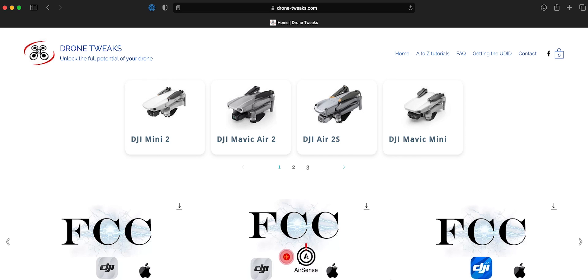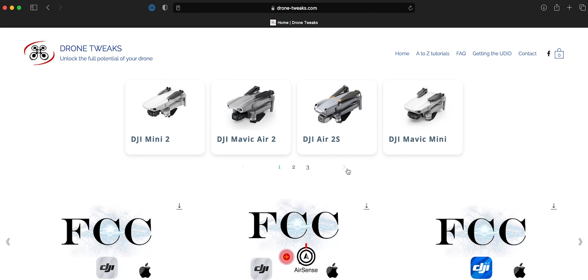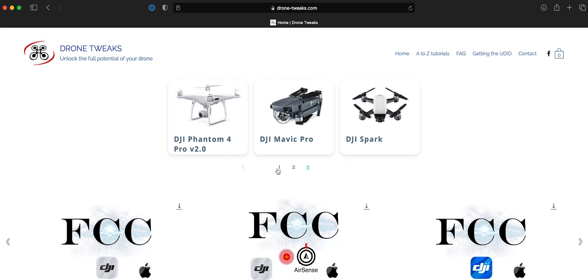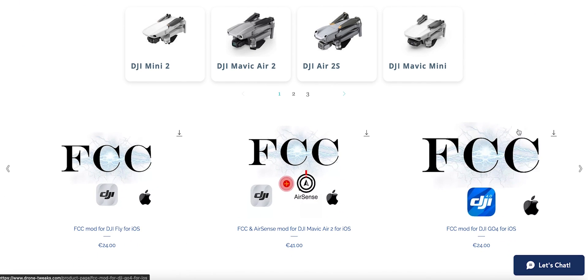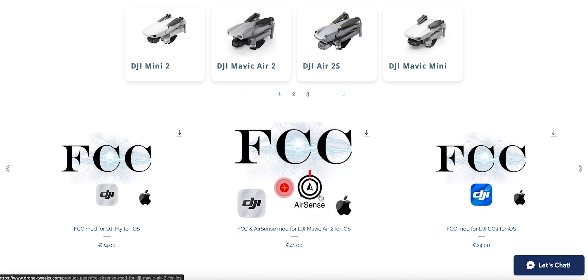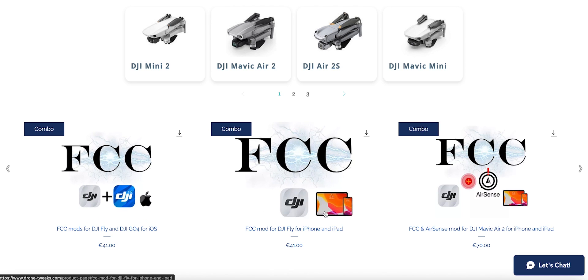Before testing FCC mode, I'm gonna show you what I'm using to switch the Air 2S into FCC mode. It's a website called Drone Tweaks, and as you can see you can select your drone up here. It supports several drones — basically all DJI consumer drones, no Inspires or anything like that. There are mods for DJI Fly and DJI Go 4, and there are also combo packages combining multiple mods.